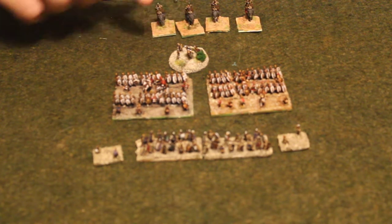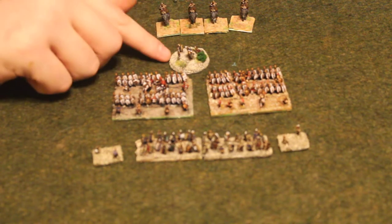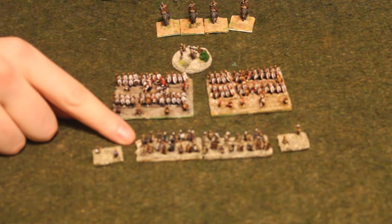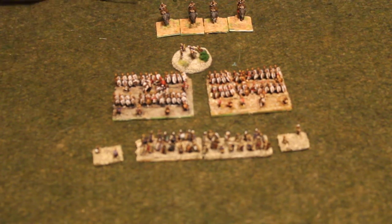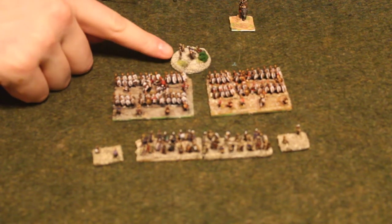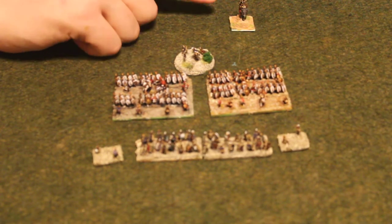Going back to commanders — you have to complete all your commands with one commander before you can go on to another. You cannot come back to one commander after you leave him. So you can't order one unit forward with a division commander, then go to another commander, then come back to him. You have to complete all moves with him before moving on. And if you fail a command roll for a division, that division cannot move the rest of that turn — the army commander cannot order them, no one can order them to move.